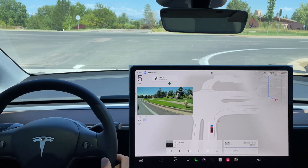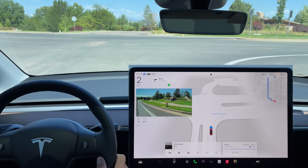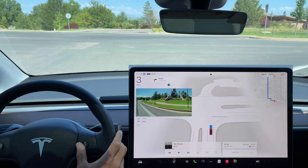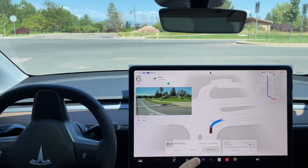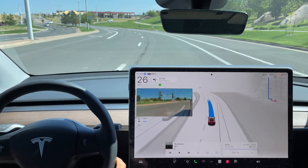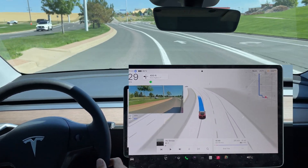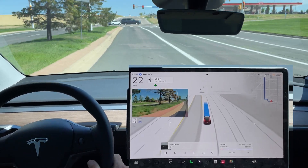Stop sign here — blinker comes on, we come to a full stop just like the previous update, then it wants to creep forward. No traffic here, blinker is on, very hesitant. I click the right steering wheel to put it in assertive mode. Now it needs to transition all the way over into the left-hand turn lane — one more lane over — and it does get into the correct lane and waits at the red light.